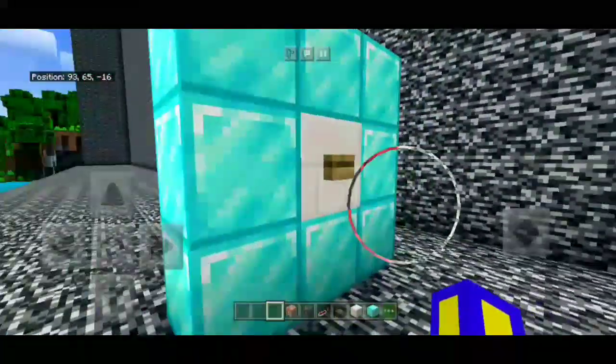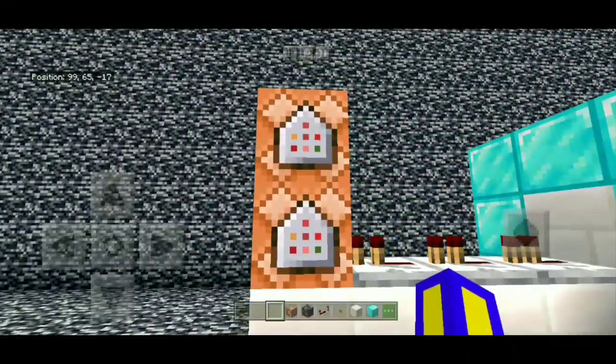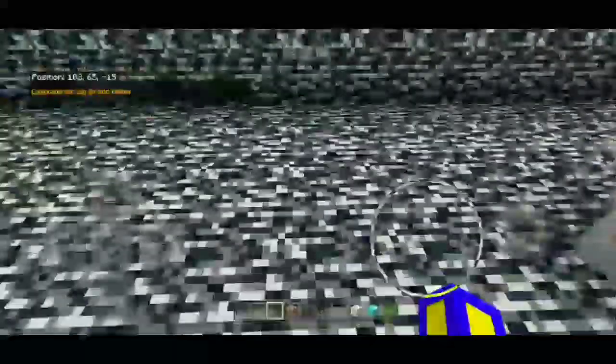So today I'm playing on my server. This is just a beta color randomizer. It's not complete yet, but you can add more — put pink here, the next one is blue, and so on.